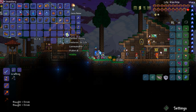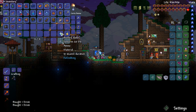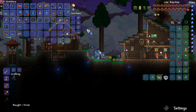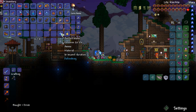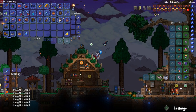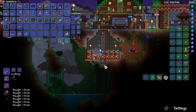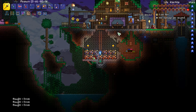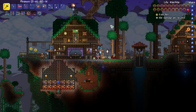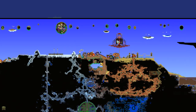Bottled honey - I can't use it because it's like a healing potion too. Bottled water - refreshing. Let me get a few bottles of water and some honey. That's what we're gonna survive on for now. I don't know what happens when you inevitably start running out of this, but I'm excited to find out.